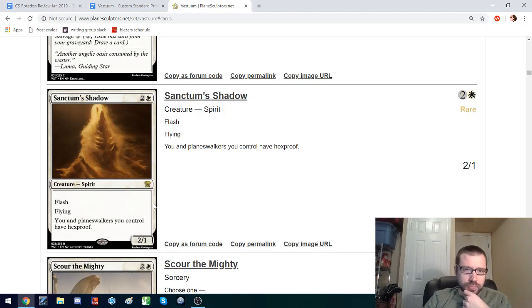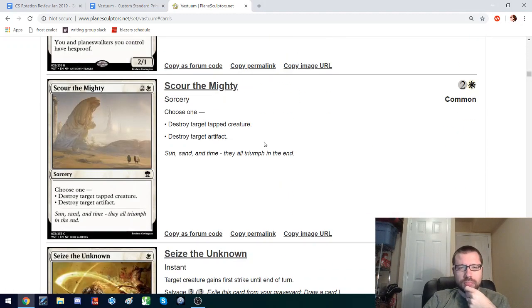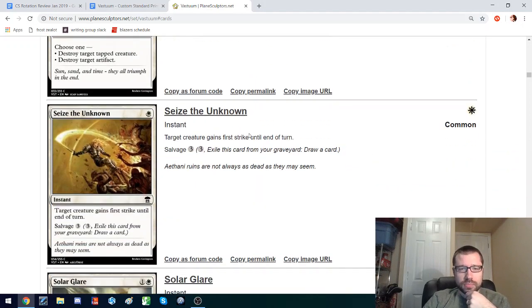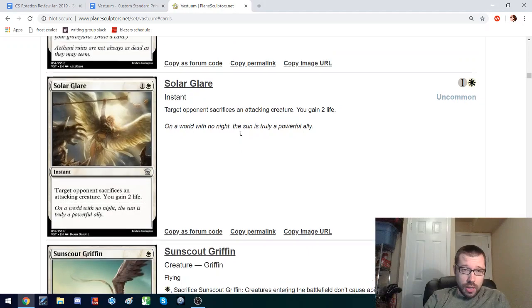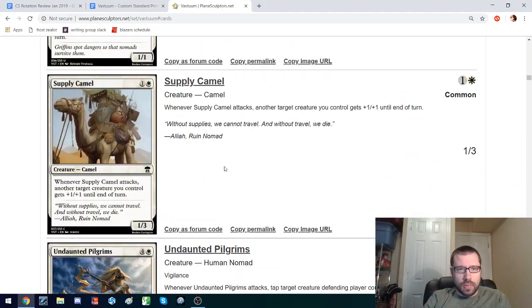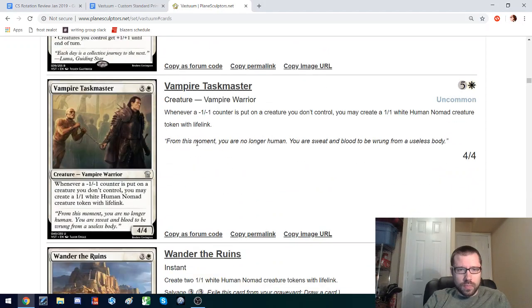Here's another tool for sideboard cards — hate bears. Flash Flying that gives you and Planeswalkers you control Hexproof. Do we really need to give Planeswalkers Hexproof? I don't know, but it is a way to protect them. This is a potential removal spell for control decks: make them sacrifice an attacker and you gain 2 life. If they're going wide, that's not as good, but it's a tool that exists.